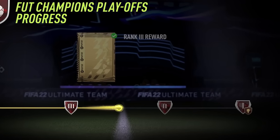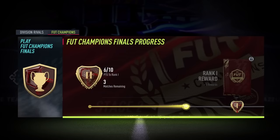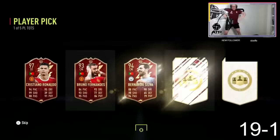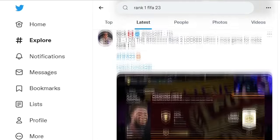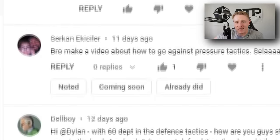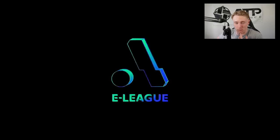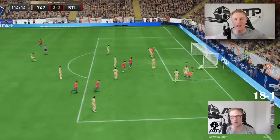Rank 1 — the ultimate rank in FUT Champions that every FIFA player dreams to achieve. Not only is it the rank with the greatest rewards, but it has the greatest bragging rights. And one key aspect of reaching that rank is the demand for the tactics you use to lose only once out of 20 games. After personally getting Rank 1 on the RTG — the no money spent road to a glory — I think it's only fair that I share my custom tactics.